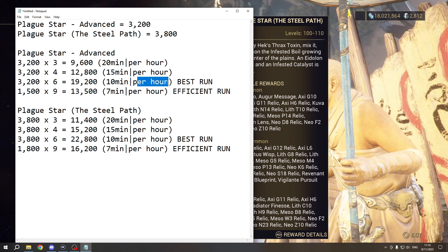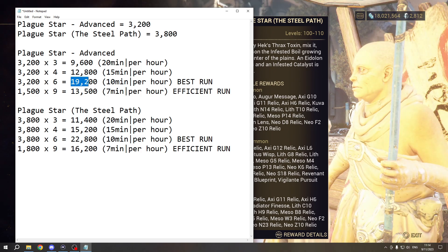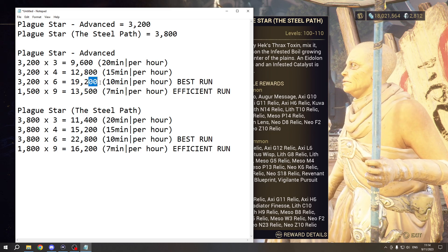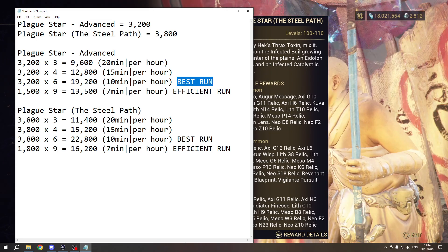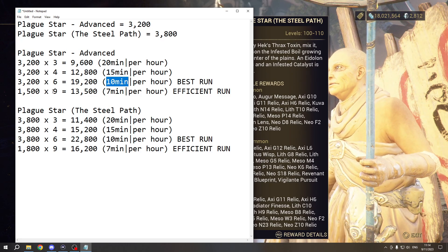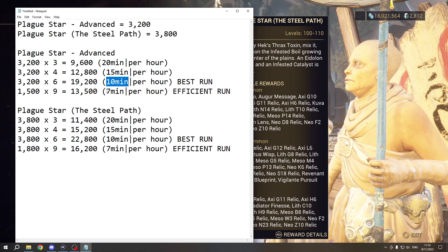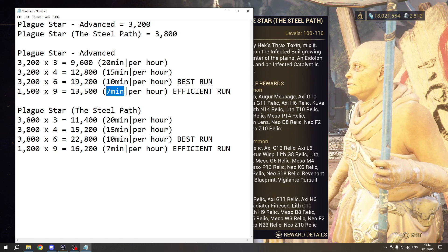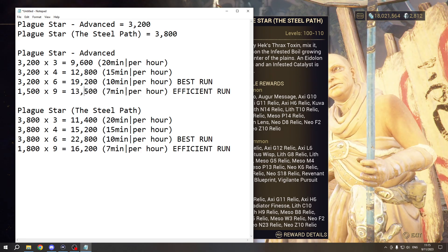The best run you can possibly do is 10 minutes per hour, which will give you 19200. This is the best run — you cannot do lower than 10 minutes. However, there is an efficient way to do those missions which takes only seven minutes per hour and gives you 13500.